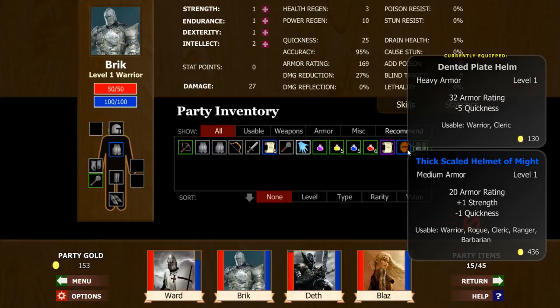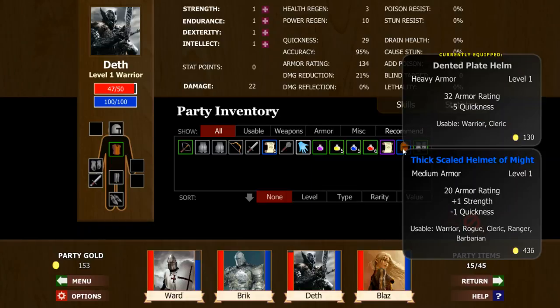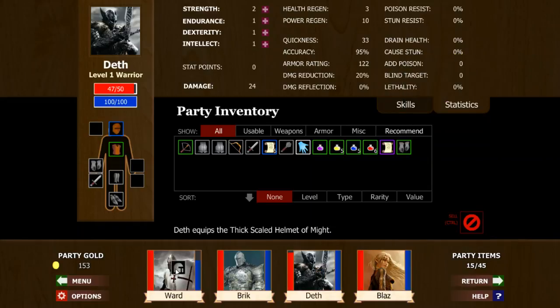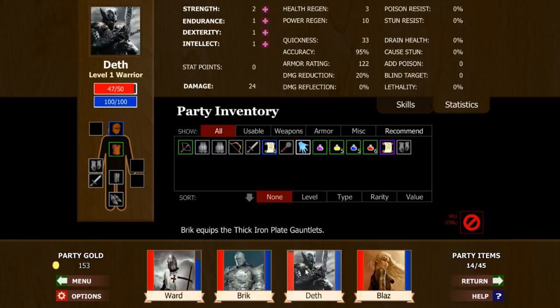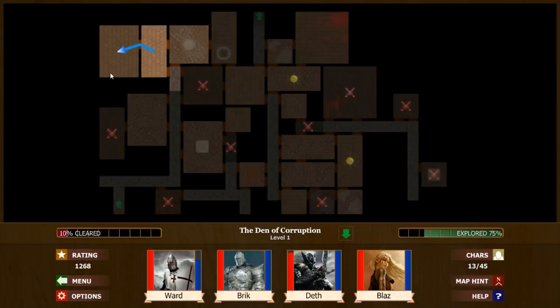Let's see what we've got here — one strength and 20 armor. Since we only have one helmet, Ward didn't have one, and here's 40 armor — that looks like a pretty good upgrade. That's really good. 29 damage reduction — that's excellent. If we get a shield, this is going to be an easy level. If we don't get a shield, well, we'll see.